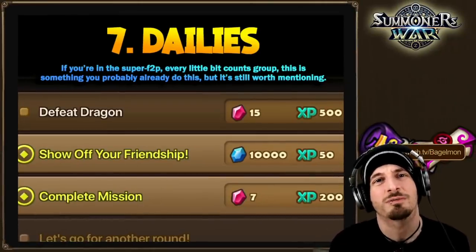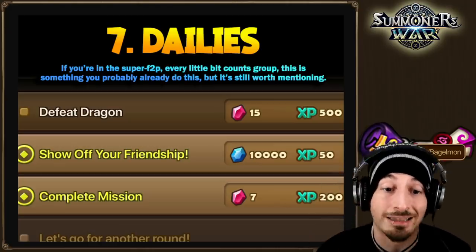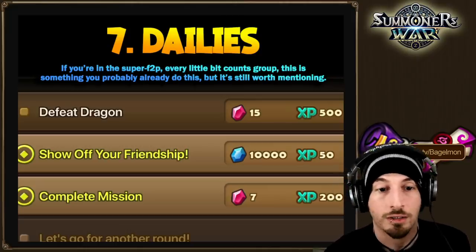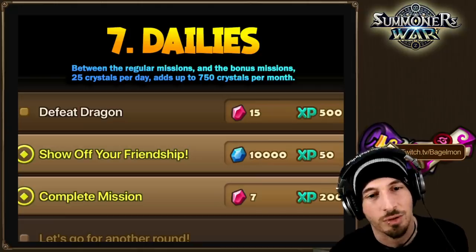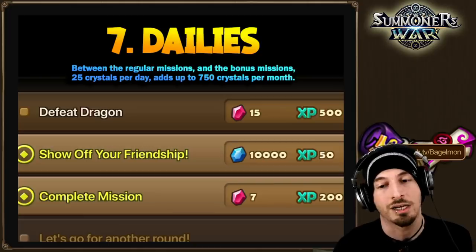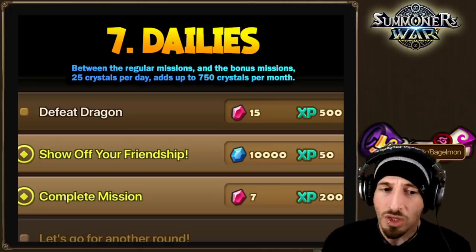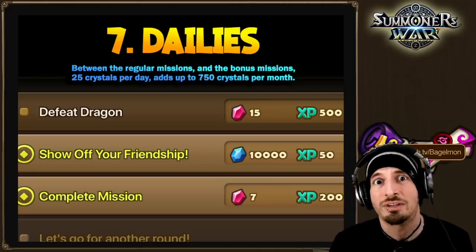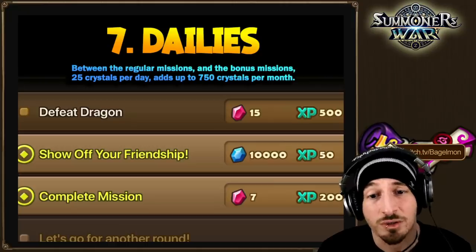Last but not least, tip number seven: daily missions. This isn't personally my favorite, but I know a lot of people care about completing every daily to unlock that last bonus and get the extra crystals. If you're in the super free-to-play every-little-bit-counts camp, you're probably already doing this. Between the regular and bonus missions, 25 crystals per day adds up to 750 crystals per month.